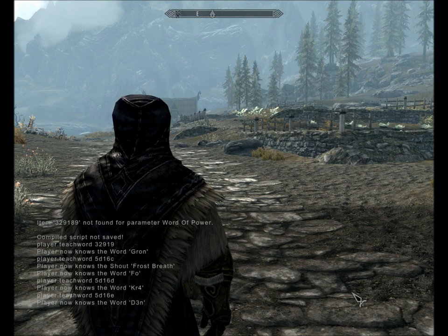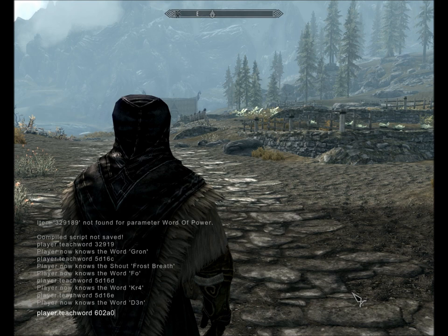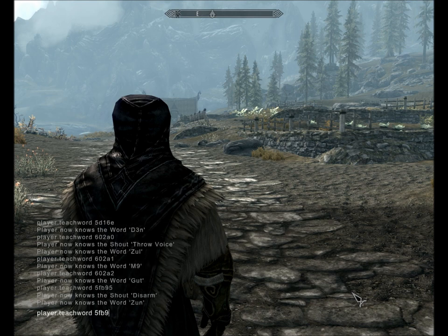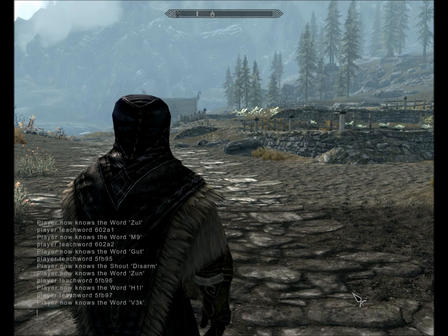Throw Voice — probably a cool one, I've had that used on me — is 602A0, then 1, then 2. Disarm is 5FB95, then 6, then 7. And the last one is Clear Skies, which is 3CD31, then 2, then 3.